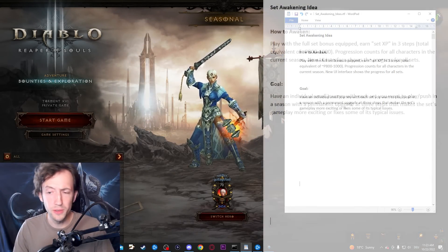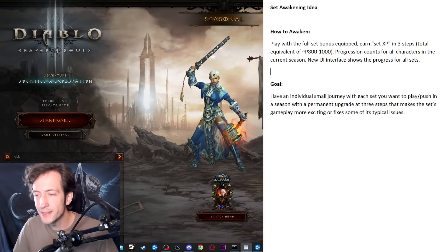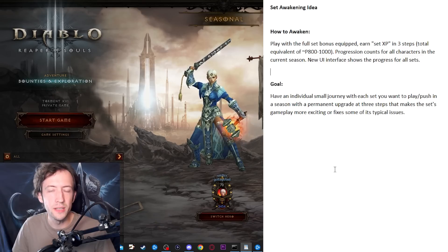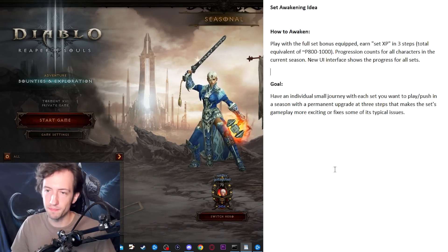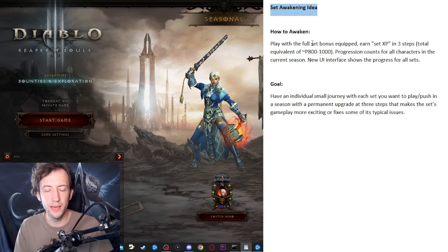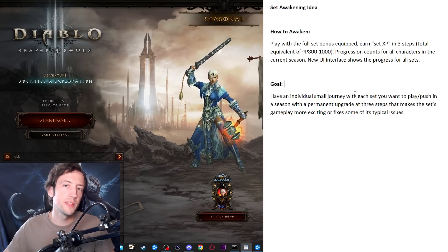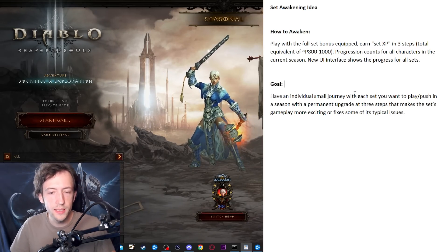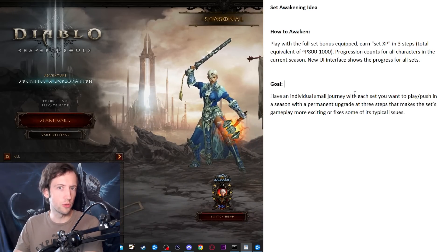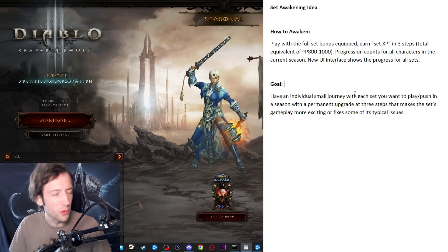All right, let's get back to the video and go into the details. Keep in mind this is all basically just in a brainstorming phase, so nothing is set in stone — these are just some ideas I had. The basic concept is that you awaken your set items when you use them for farming, doing greater rifts, etc. So you have a small journey with the set that you're playing. Most of the time when you play a season you start your first character and since you have shared paragon, you usually make one really strong XP farmer and then just gear up other builds.